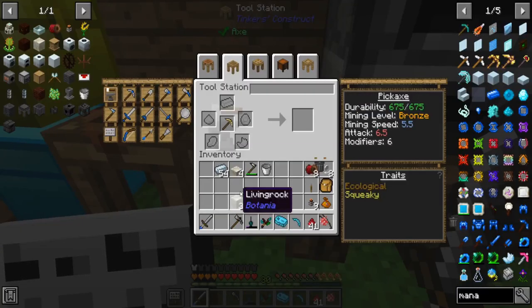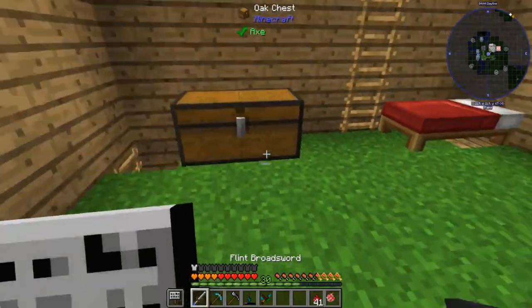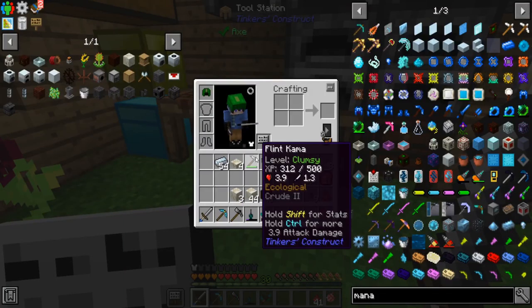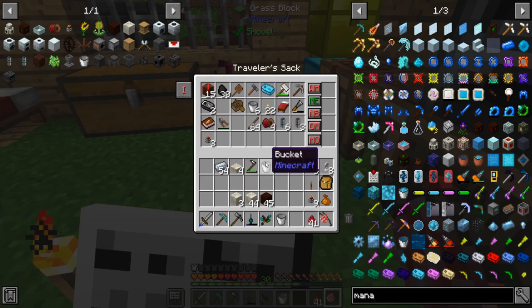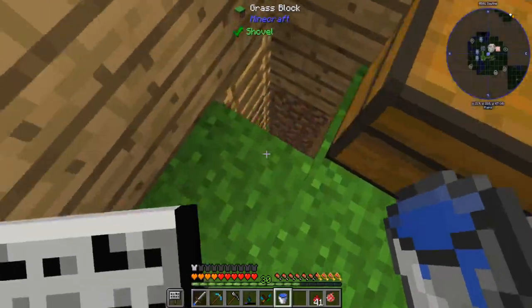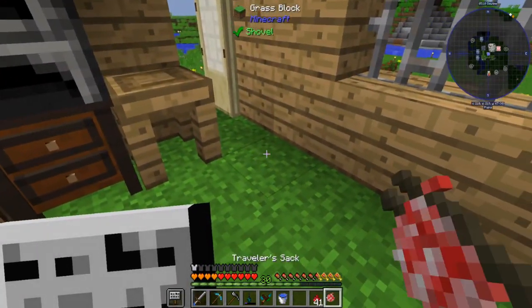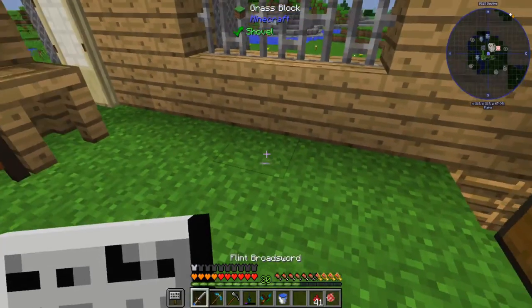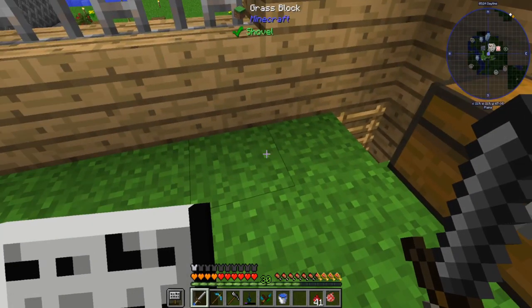Now I have seven old flint heads which are useless. I'll grab a bucket, fill it with water, and go mining for obsidian after I clear out my inventory. Once I get obsidian we can get into the next stuff — how to get obsidian is nothing special now that we can actually mine it, so I'll be back in a moment.